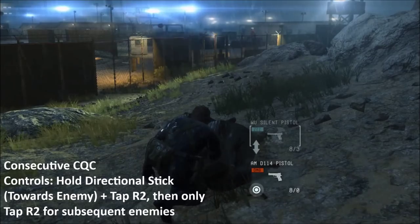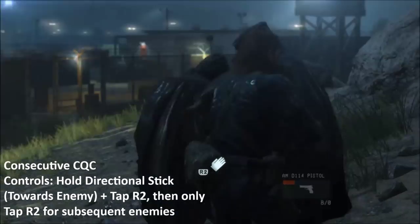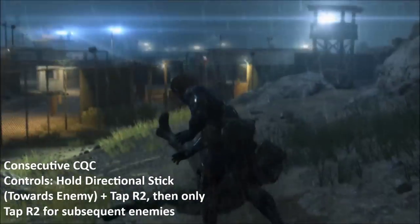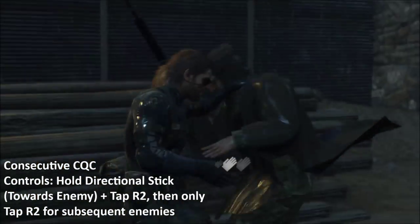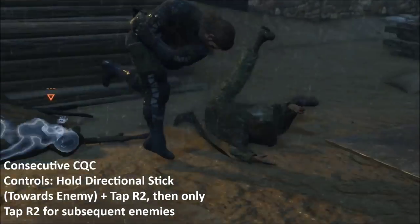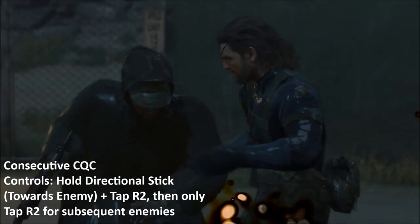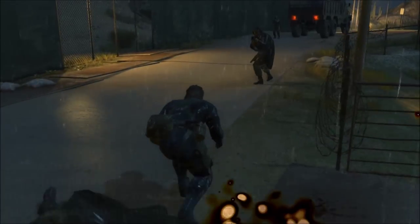Next, let's discuss consecutive CQC. Consecutive CQC is when you attack multiple guards in a row with CQC throws. To do this, attack the first guard with a CQC throw. Afterwards, you'll be prompted to tap R2 again to do multiple throws on multiple guards. It's very simple, very effective, and absolutely incredible looking. It's great for surprise attacking multiple enemies or dealing with them during combat phases.